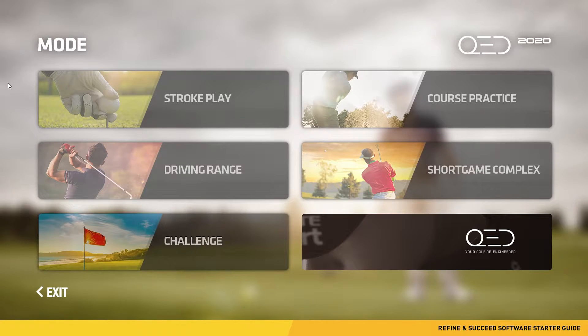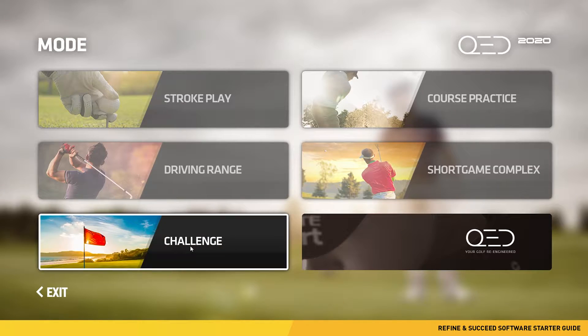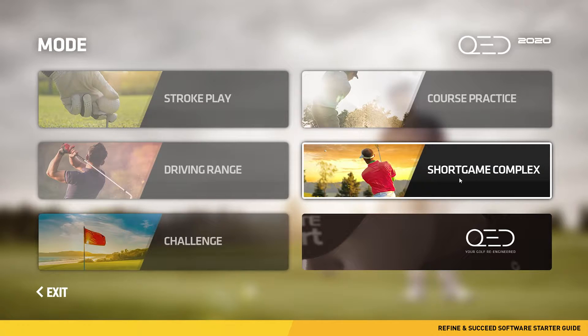The main screen of Refine and Succeed presents you with five modes to choose from: stroke play, driving range, challenge, course practice, and the short game complex. Let's get into each one.